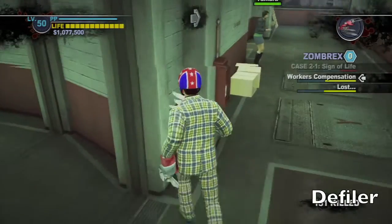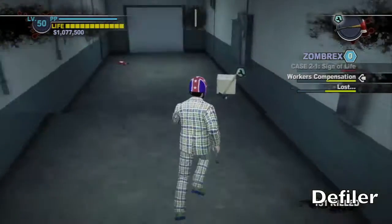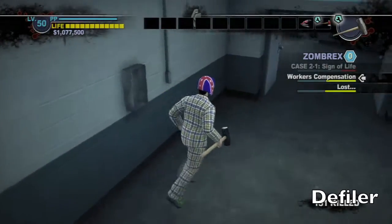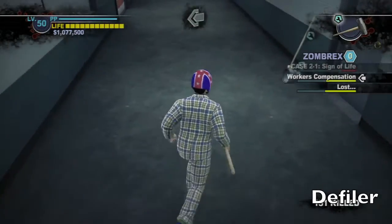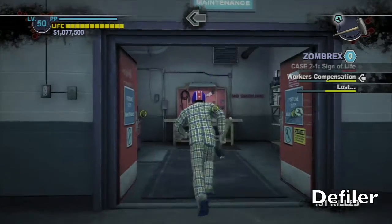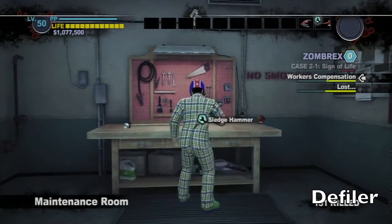And this one is the IED, also in that same closet right here. It should be the box of nails and a propane tank — just grab those two and combine them. And the next one is inside the safe house: you want to grab that fire axe, and a little bit further in that same area should be the sledgehammer. Go into the maintenance room and combine these two — that should give you the defiler, one of my favorite weapons.